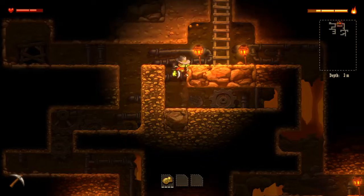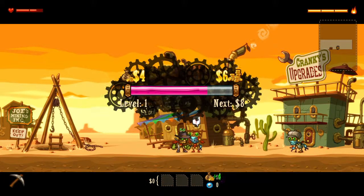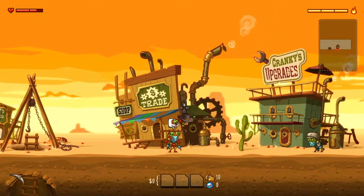We've got to go follow Dorothy, speak to Dorothy. Bring any oil you find back up to me and I'll give you a fair rate for it — this town sure can use it. I'm Dorothy, by the way. Now, why don't you try mining some precious stones? See, there's audio on there already.